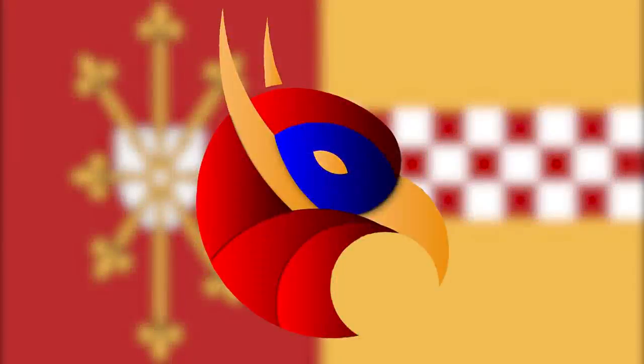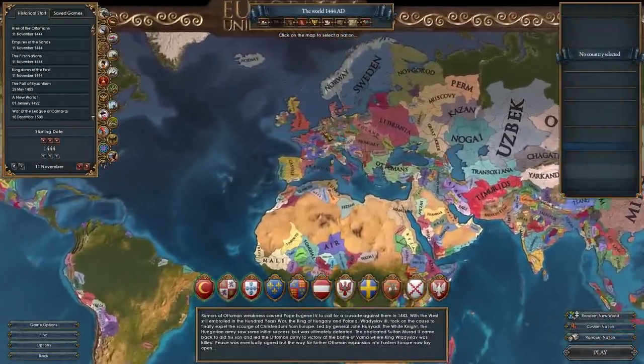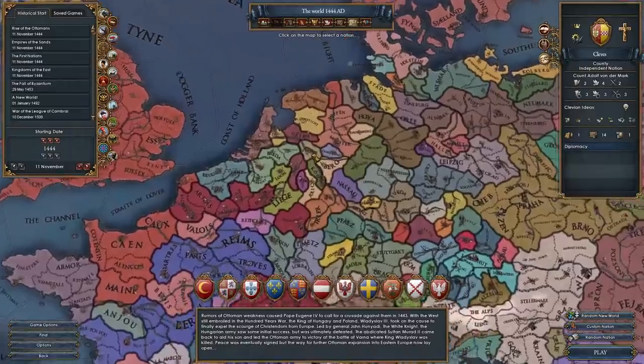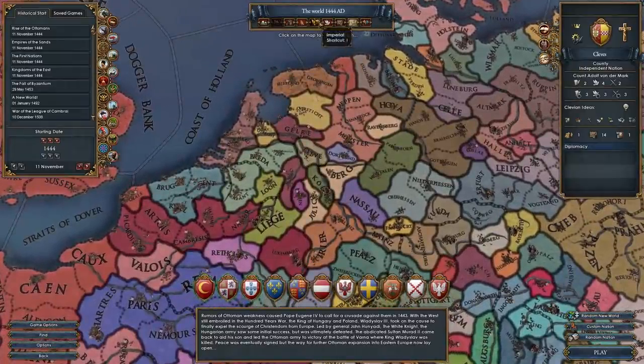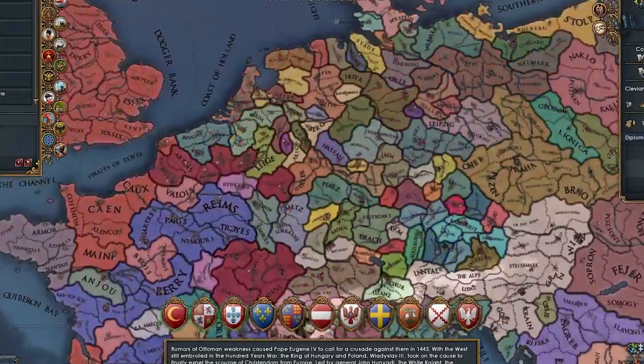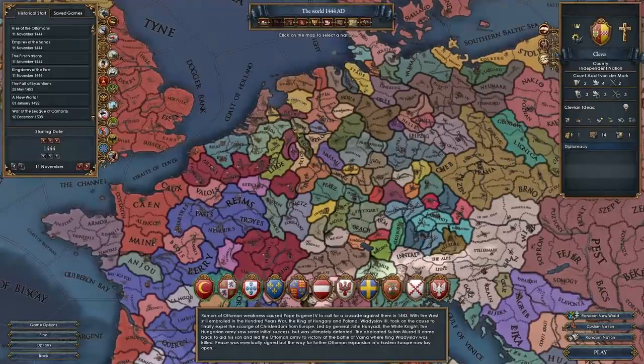Hi everyone, and welcome to today's video where we're going to be continuing the A to Z challenge — the challenge where we play every nation in EU4 in 1444 with unique national ideas in alphabetical order. This week we're back with the nation of Cleves. Cleves is a nation located in the HRE, a one-province minor surrounded by a couple of electors and a couple of free cities in the Burgundian subjects.